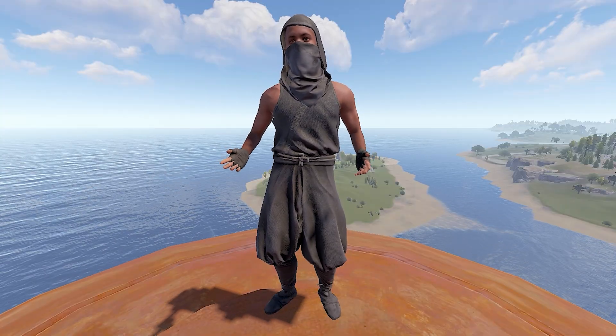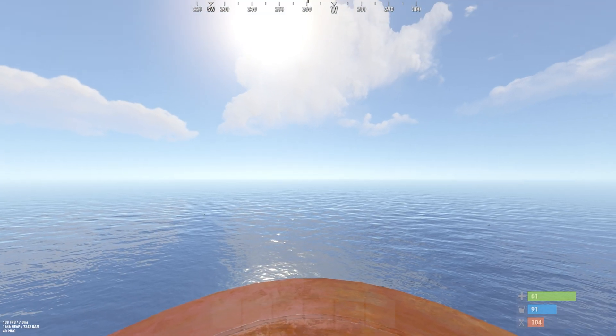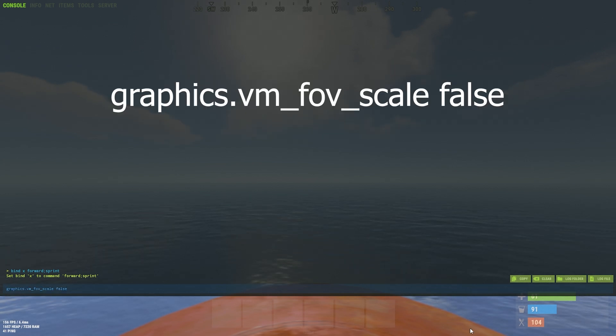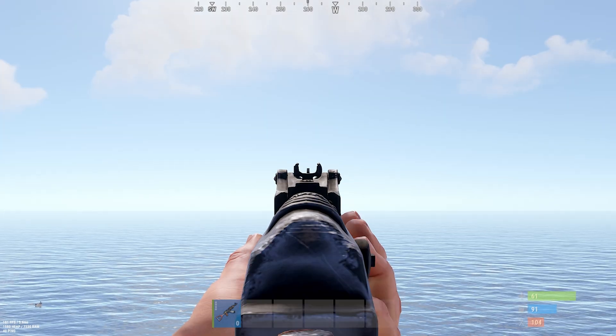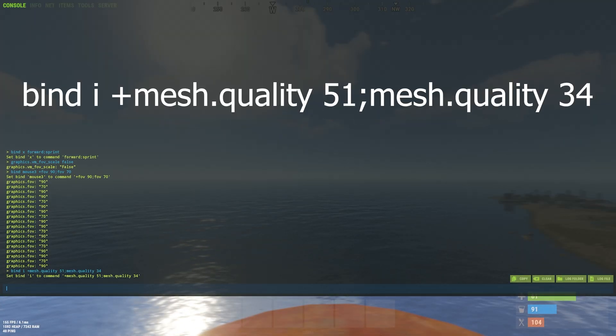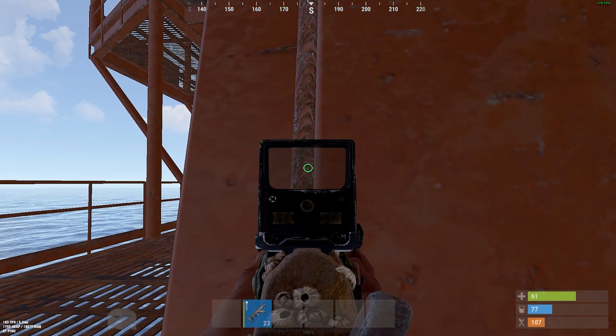Now we can head into the in-game console keybinds. Join EU Rust Heart Vanilla Plus and press F1 once you're in game. Paste the command to bind autorun — you can change X with your preferred keybind. Send the first command, then a second one where you can change mouse 3 to your preferred keybind for zoom, and another one to toggle object quality from 51 to 34, useful when you go on the oil rig for a better view and shooting angle.